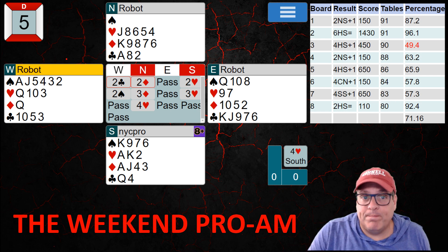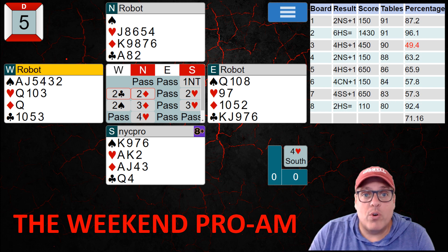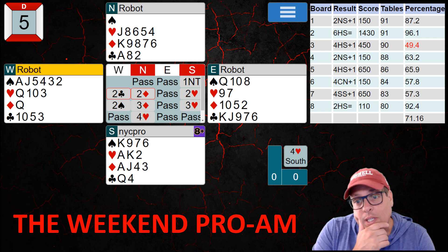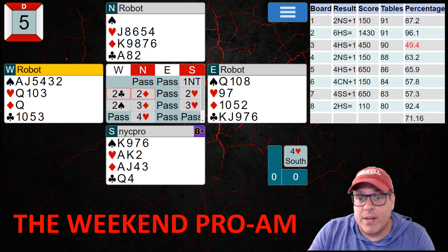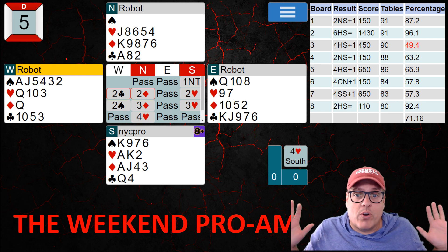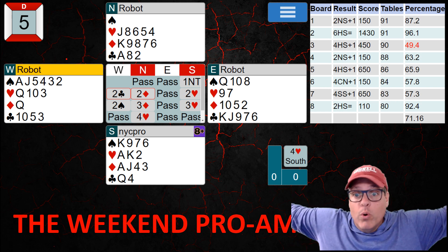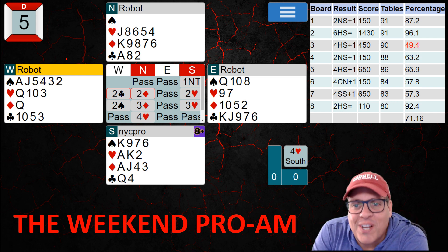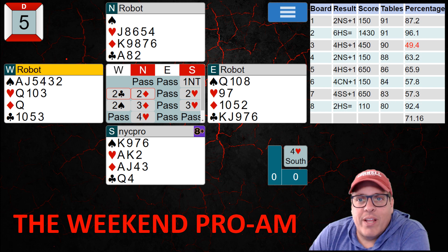A couple of big takeaways: systems are on after double and two clubs. When it goes 1NT-double or 1NT-two clubs, you and your partner should play all your systems on — double would be Stayman, the rest is normal. And on the play, we must draw trump quickly with ace-king of hearts. When the queen doesn't fall, we stop drawing trump and use the two of hearts to ruff a club. Pay attention to that and you'll be sitting pretty in suit contracts.